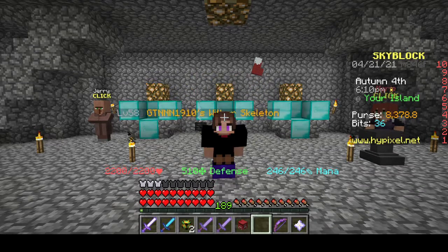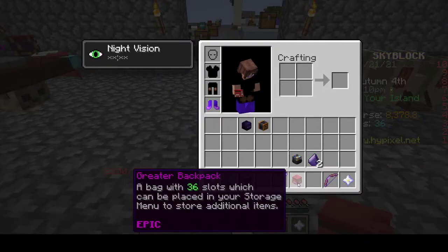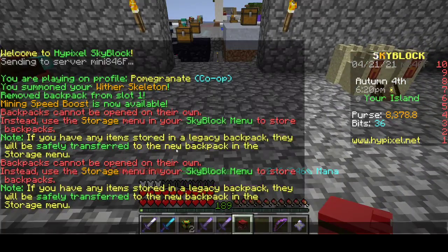Now we're going to get into the video. As you can see here, I have a greater backpack — it's empty — but I right-click on it and it brings up this text: "Backpacks cannot be opened on their own. Instead, use the storage menu in your Skyblock menu to store backpacks."